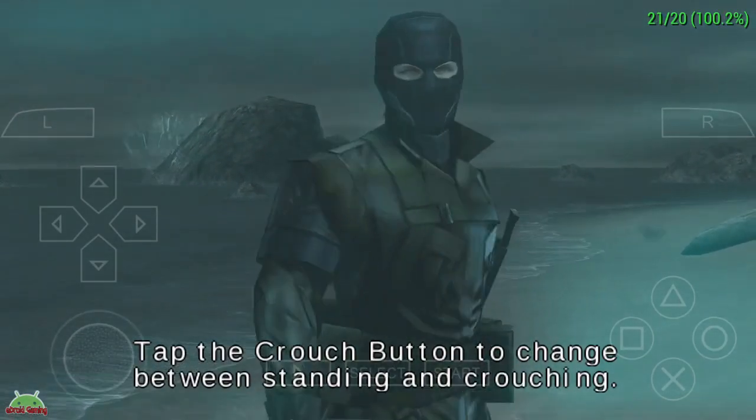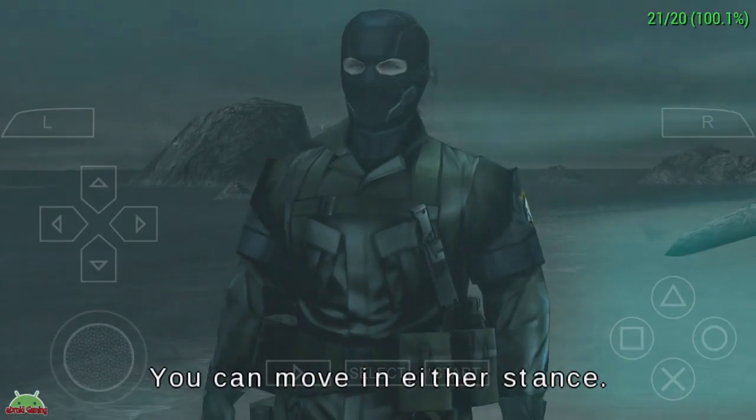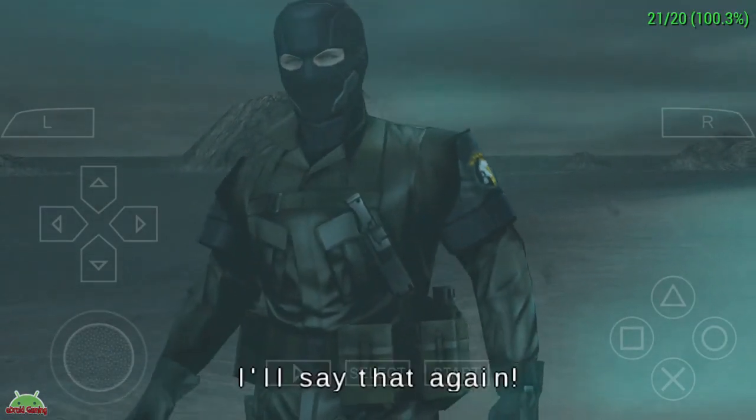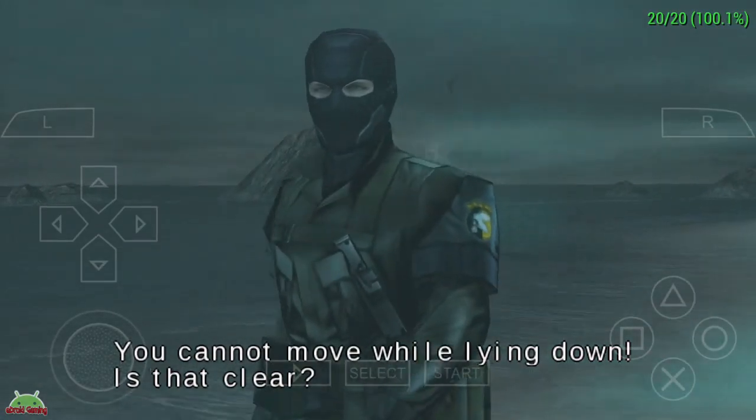You should be standing and crouching. You can move in either stance. Hold the crouch button and keep it held to lie down. However, you cannot move while you are lying down. I'll say that again — you cannot move while lying down. Is that clear?